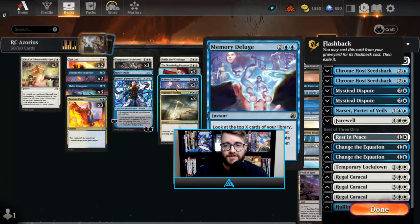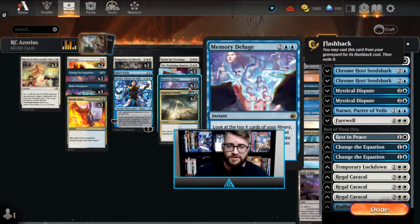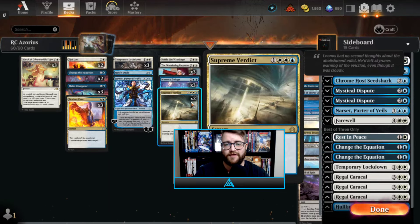We've still got three Memory Deluge — pound for pound one of the best draw spells we have access to in this format. Four mana, look at the top four cards and pick two, then when you flash it back you look at seven and pick two. It's very reminiscent of Dig Through Time, and just one of the best draw spells in the format.